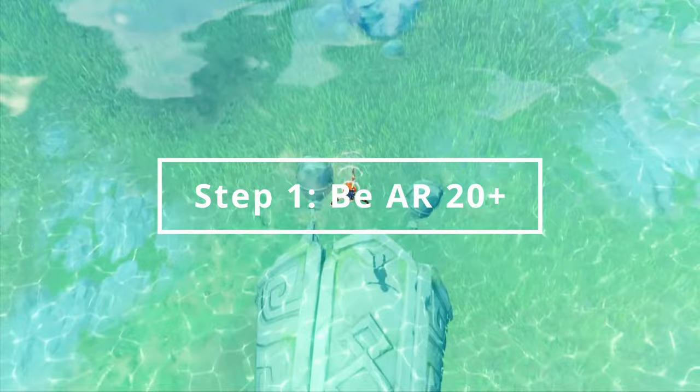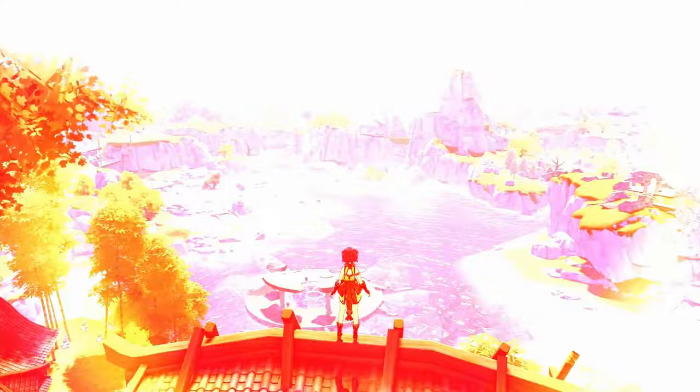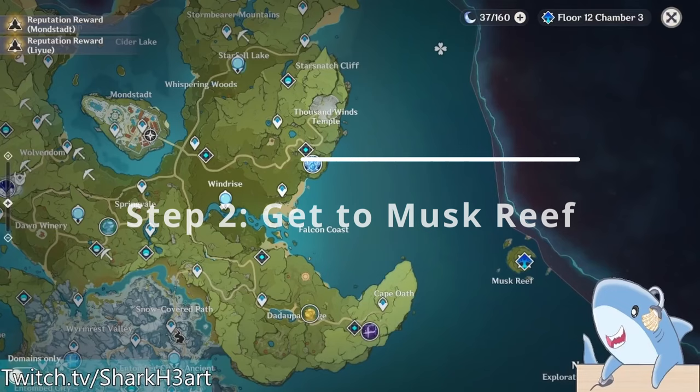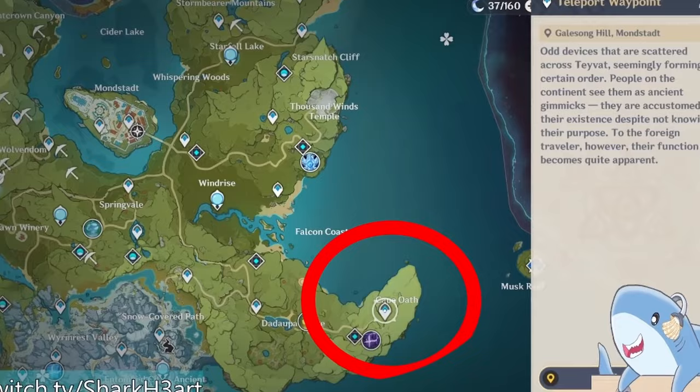The first step in this process is to be Adventure Rank 20, although you may find it easier if you are a higher Adventure Rank — but AR20 is the minimum. Once you're Adventure Rank 20 or above, we can proceed to the second step, which is to go to Musk Reef. This is an island way to the east of Cape Oath and Mondstadt. But don't worry, you don't have to glide there — there's actually a much easier way to get to Musk Reef.